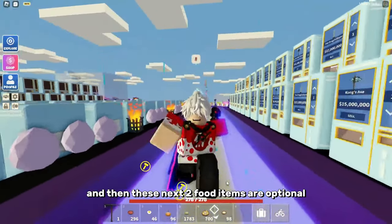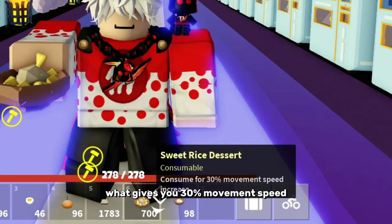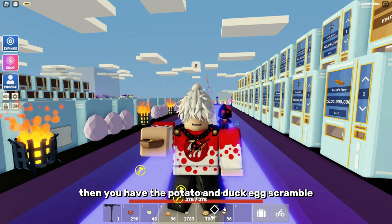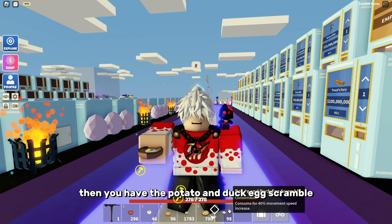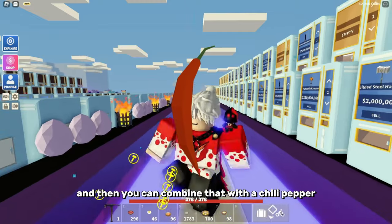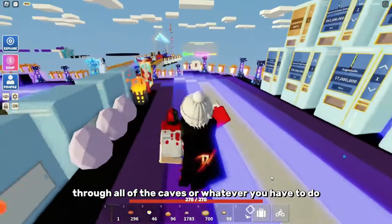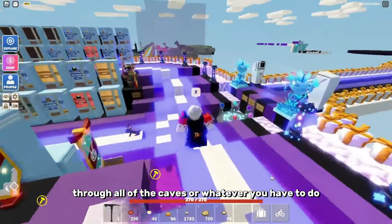These next two food items are optional. The sweet rice dessert gives you 30% movement speed. Then you have the potato and duck egg scramble for 40% more movement speed. You can combine that with a chili pepper and a broomstick and you can go really fast to get through all of the caves or whatever you have to do.